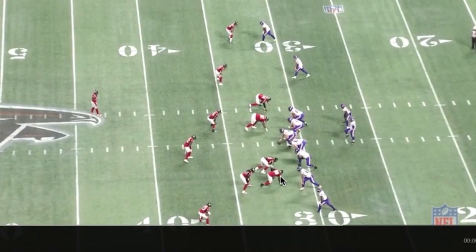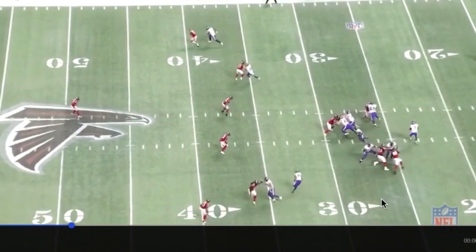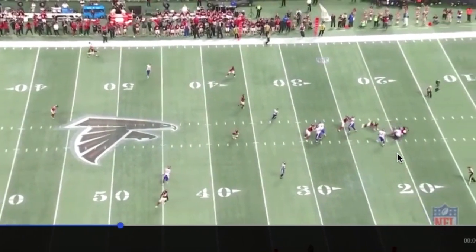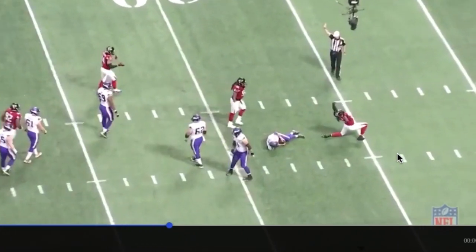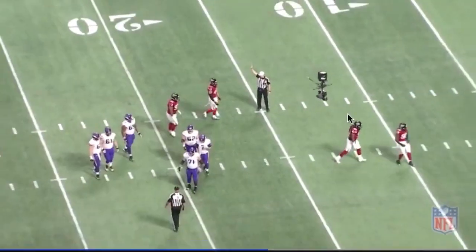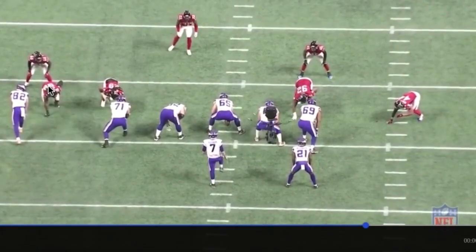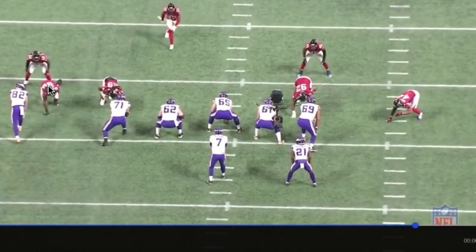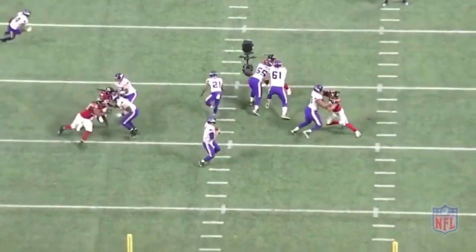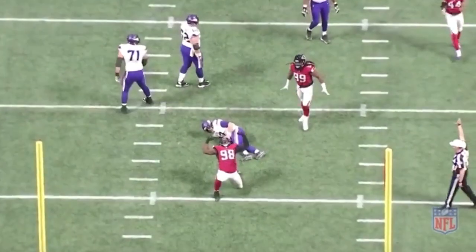Third and three — hand in the ground, obvious passing situation for Minnesota. Gets outside leverage, makes the play happen. Big time sack by Tak, big time sack on Kirk Cousins. One more time — there he goes, beats 71, this is easy work. Outside, outside, outside — boom, gets outside leverage. Nice play.